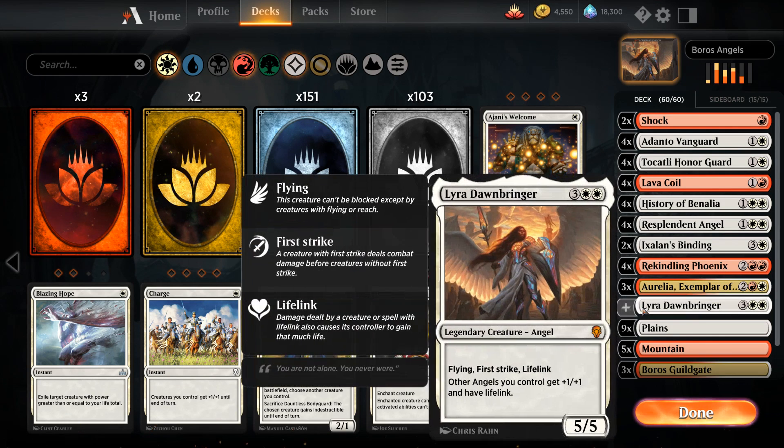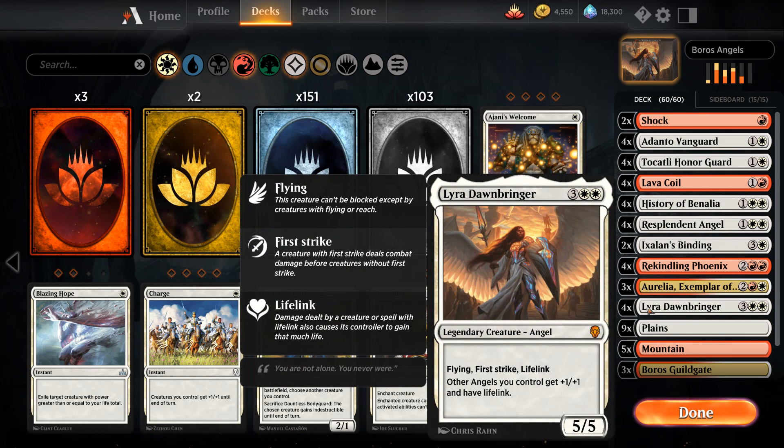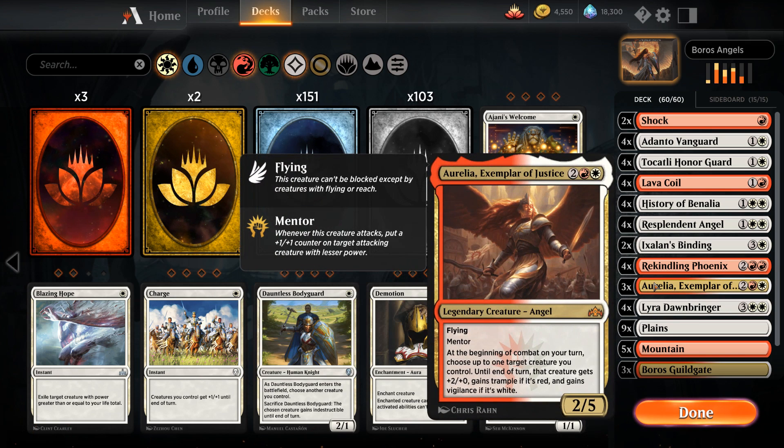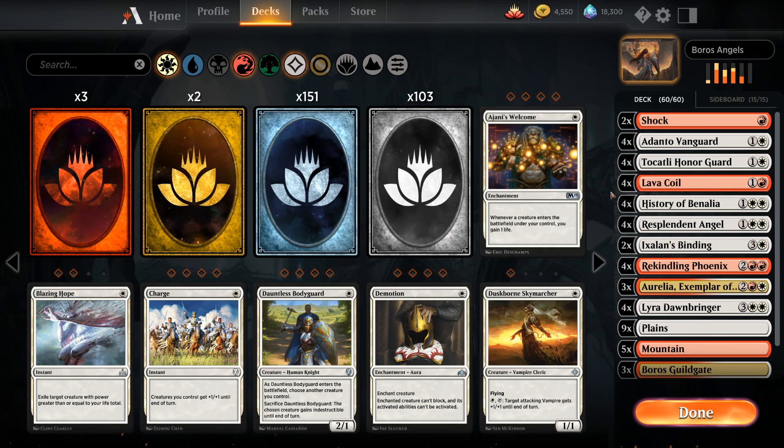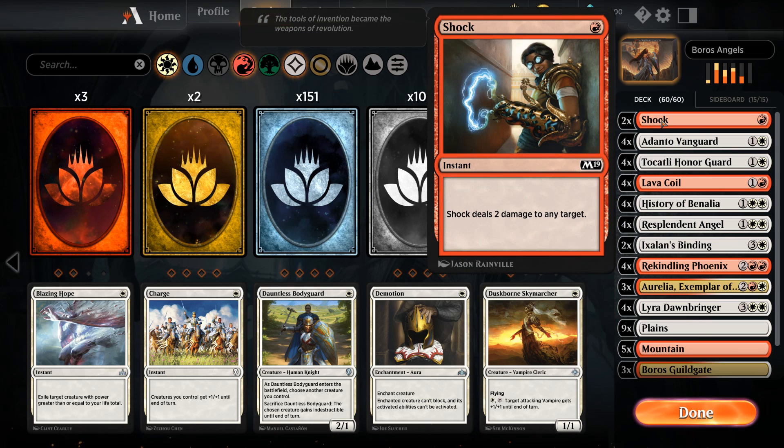We do have a little bit of synergy between Lyra Dawnbringer, a five-mana 5/5 angel with Flying, First Strike, and Lifelink, giving other angels we control +1/+1 and Lifelink. We also have Aurelia and Resplendent Angel which can generate more angel tokens. Let's look at the entire decklist, starting with our one-drops: two copies of Shock as cheap removal to interact early.